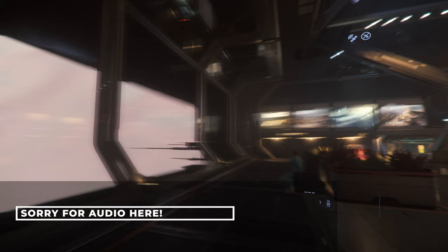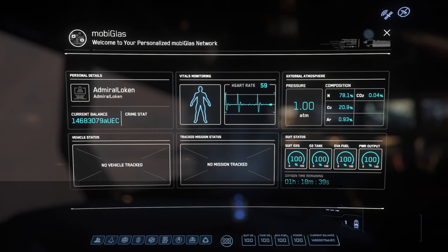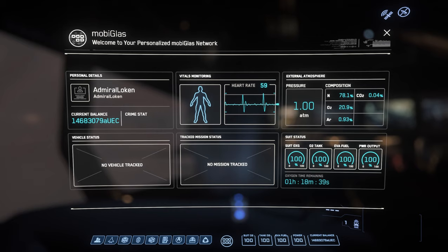Let's talk in a bit more detail about mobiglass. Mobiglass is a main menu of sorts — it allows you to access various pieces of information that help you out in the Star Citizen universe. The main screen shows useful at-a-glance data like your money, primestat, vitals, etc. Along the bottom on the left-hand side there are several applications you can select, and we're going to go through each of those briefly now.